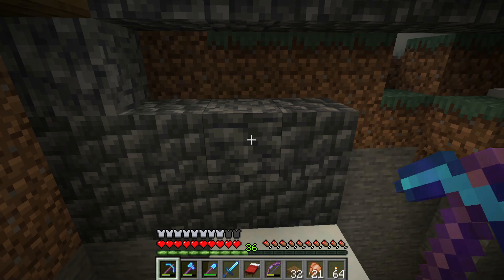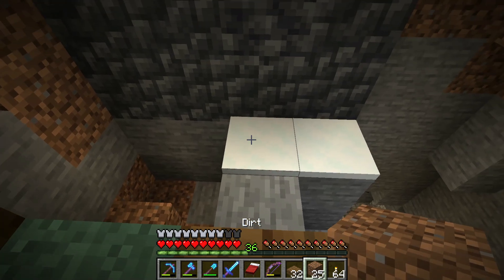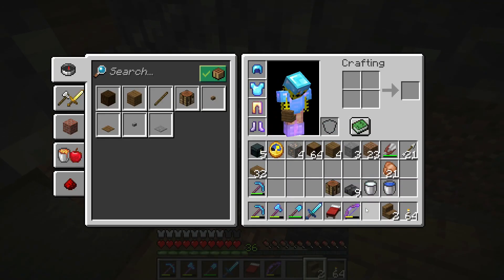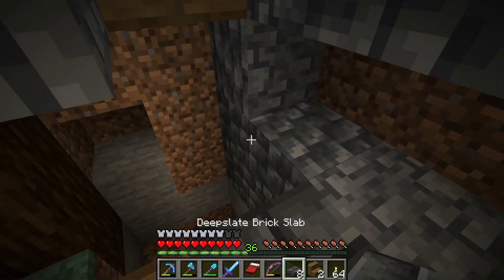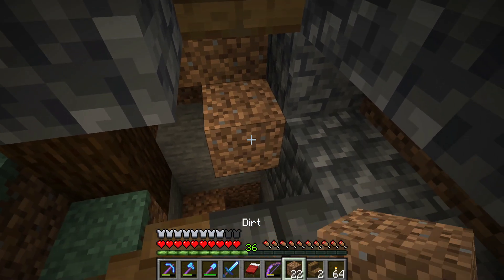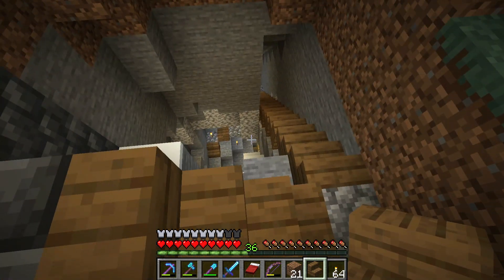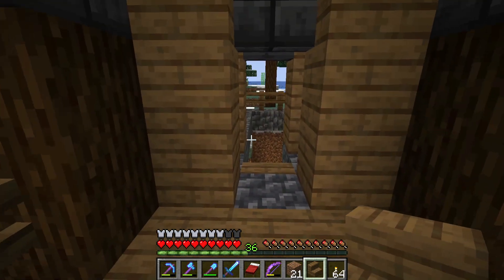Then we need probably a block — but not there. We need a block there. We need you here. Then we need you. What was I using? Oh, I was using cobble. I'm going to need a block. I need you. And they connect perfectly. I didn't expect that. I must have done some math earlier. But there we go.